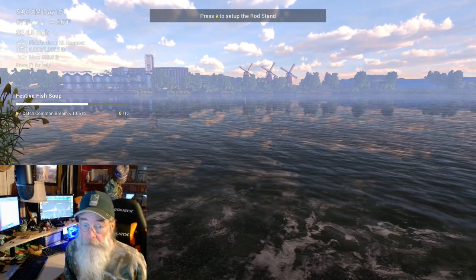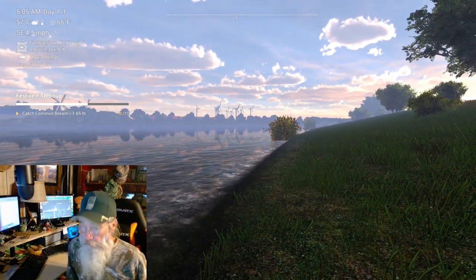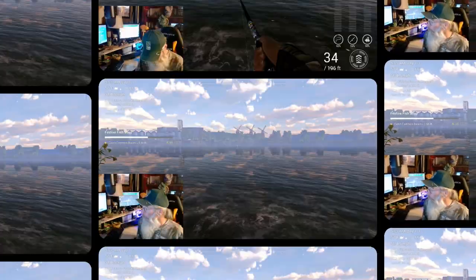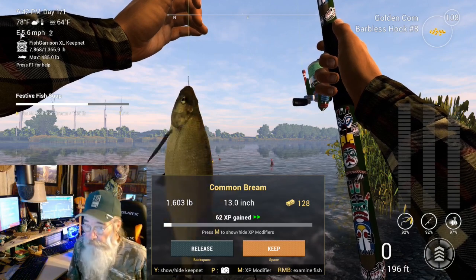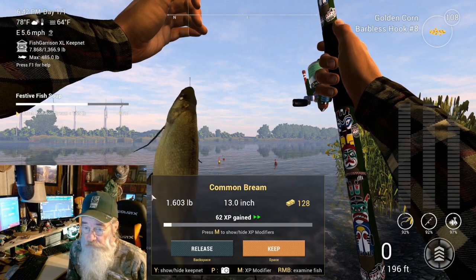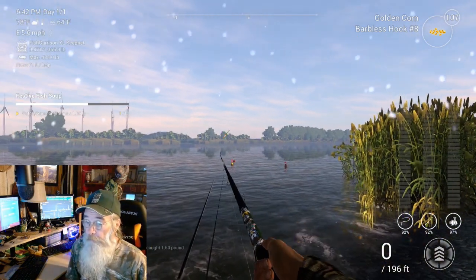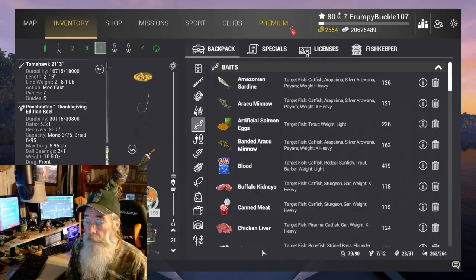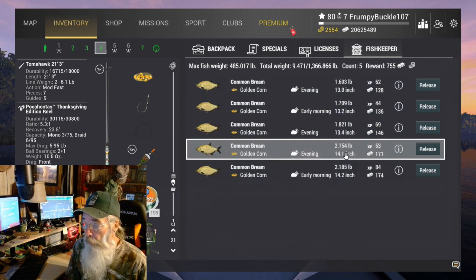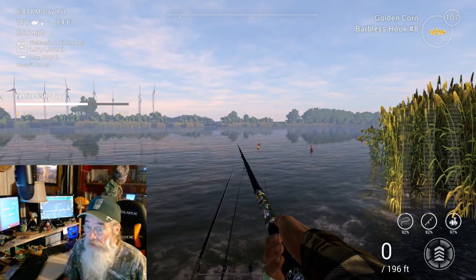We're going to get the rods set up. At least you shouldn't have to throw too far out — these telescopic rods should work. I'll get some gear out. There's our first one: 1.603. This has been brutal, but we'll keep him. I'm over to 1.6 if we need it. They're in here. I found them.